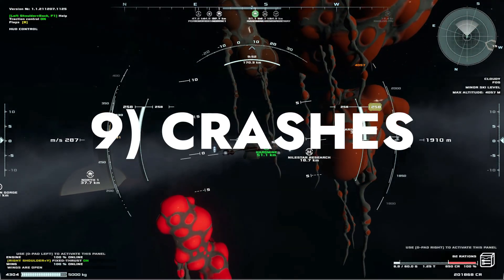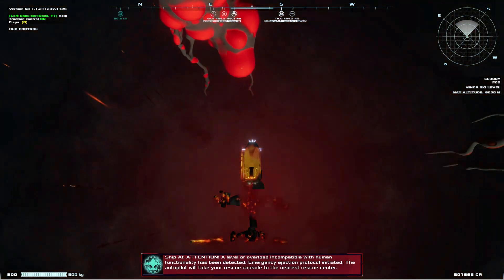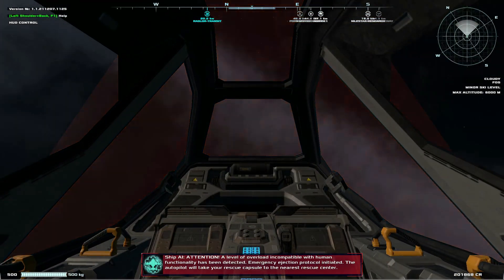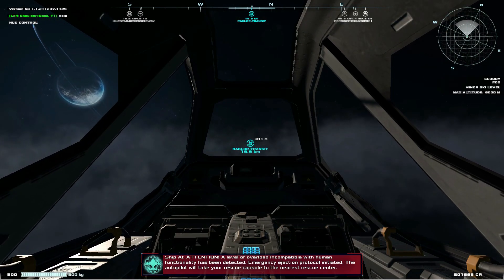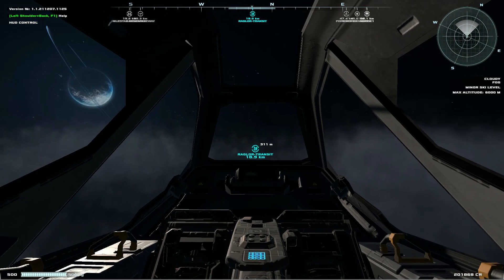If you crash, you won't lose your ship, but you'll pay a small insurance fee for your exact ship to be replaced. You can, however, in certain circumstances lose your cargo, which can be a big loss if you purchased something expensive. Note that you can fly back to the site of the crash to recover your cargo, unless you crashed in the water or in an inaccessible location.